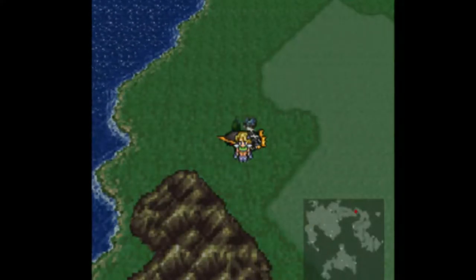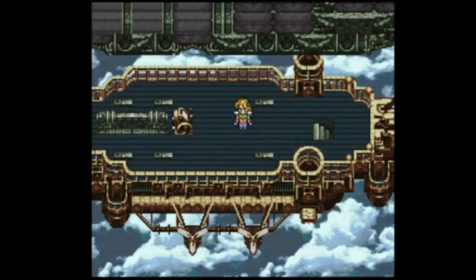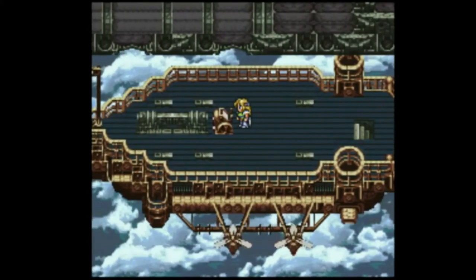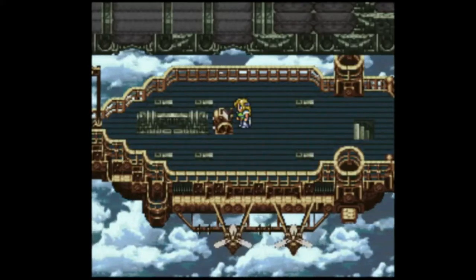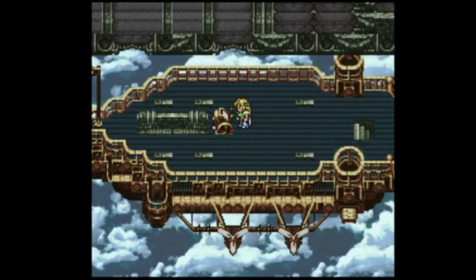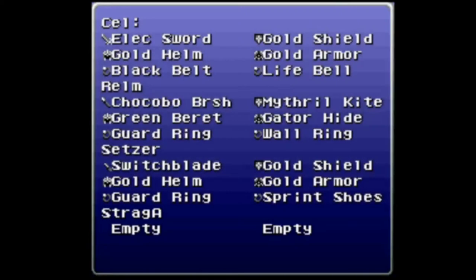Hello everyone and welcome back to Brave New World Blindfolded. In this episode I'm going to be taking on the IAF, and just because I'm on the airship I'm not going to be opening my eyes for that. As soon as I choose my party, that's when I'm going to stop having my eyes open. Here's all my stuff. Black Belt so that Celeste can hit often — there's a lot of physical attacks flying around, so the counter attacks work out really nicely here.